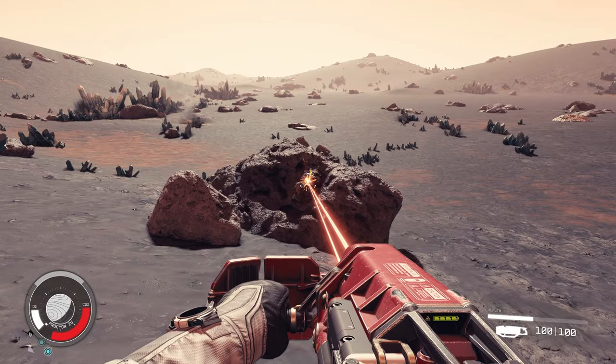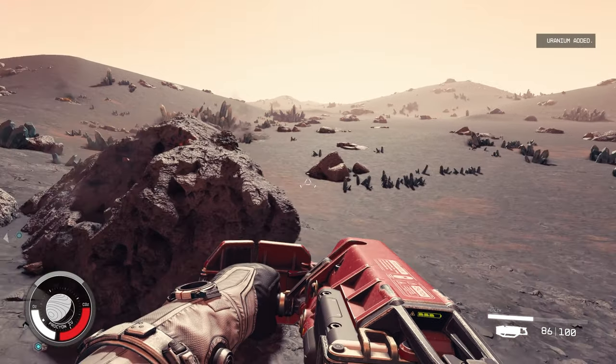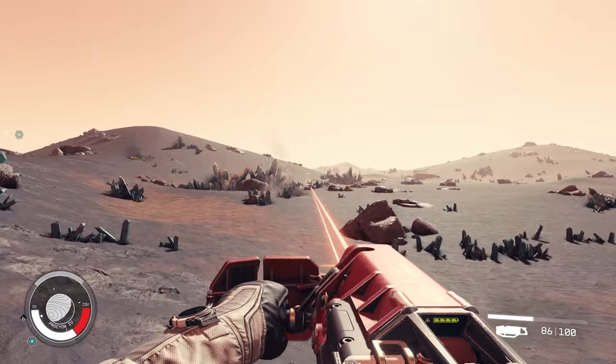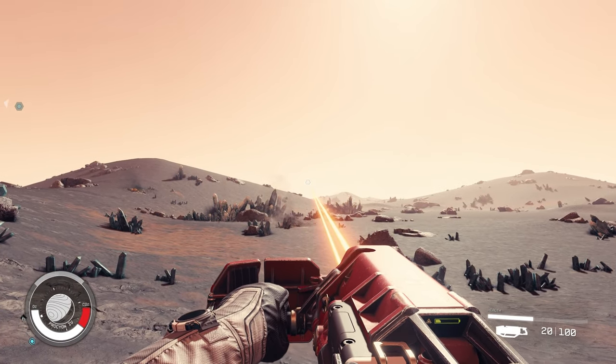When you're running around and collecting resources with your mining laser, you can speed up how quickly you're able to harvest the materials by aiming down sights while firing it. ADS-ing while firing will mine resources quicker, at the cost of draining the laser's energy faster.